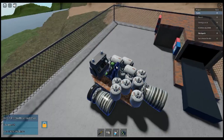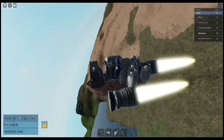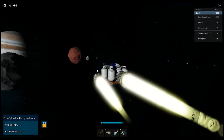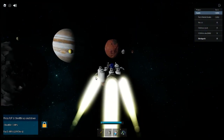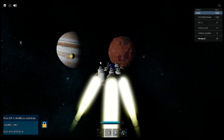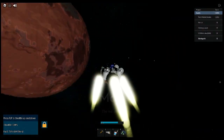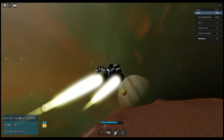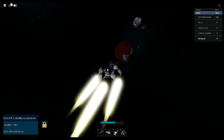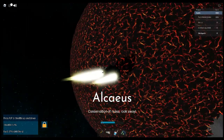Time to go to Phobos and Deimos to form Typhon. Looks like someone already formed Typhon, so now getting cash will be easy.